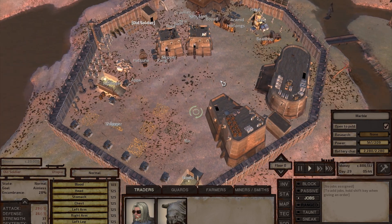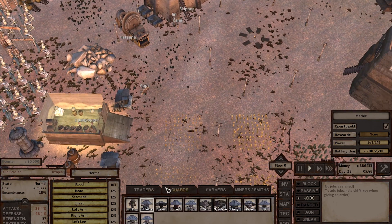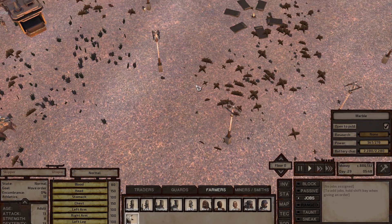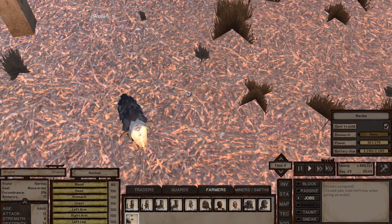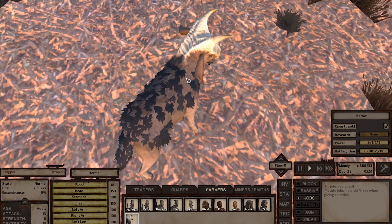I'm going to start my tour by clicking on my pet goat Skipper. He's supposed to be over here and he's going to guide you guys through the whole base tour. Look at him — I didn't really shave him but that's all the fur he has.